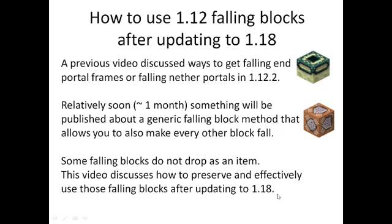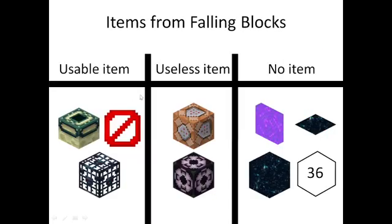Currently the most recent release version is 1.18. I'll explain how you can preserve your falling blocks in 1.18 and even get some use out of them. Most falling blocks just drop as an item, and in that case you don't want to bother with the falling blocks. But there are also some falling blocks which do not drop as an item, or which drop an item that cannot be used in survival. For example, the falling command block drops like a command block item but you cannot actually place it down in survival. So if you want to place a command block anywhere in the world, you need to preserve the falling block and then place down the falling block.